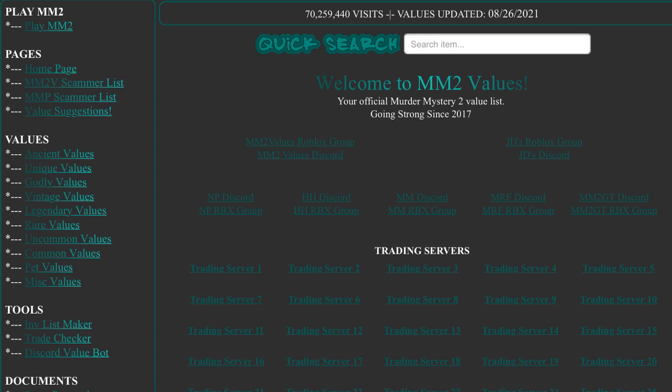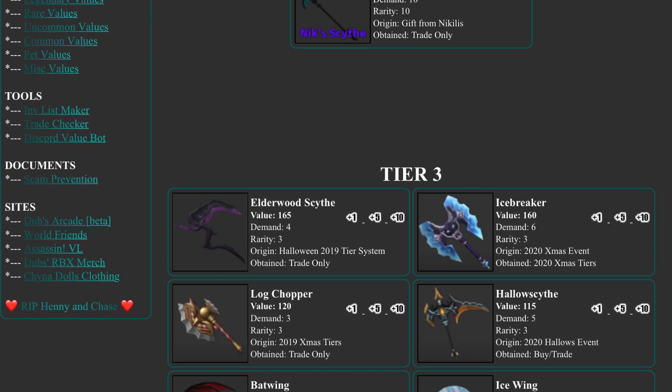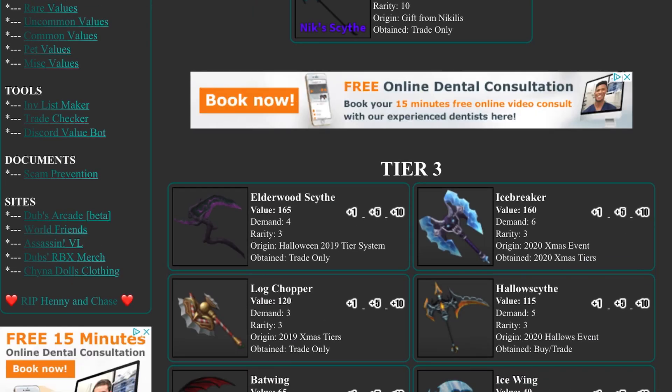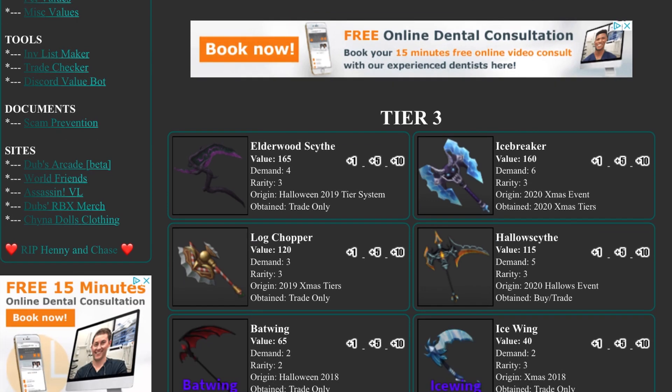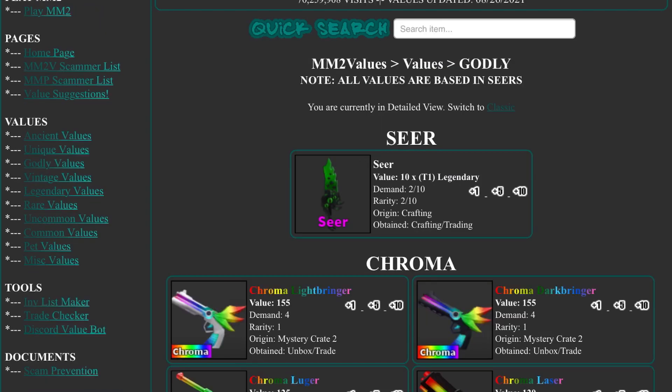Corrupt is rising a little bit — it's at 495, so it's definitely rising a lot. Let's look at Ancients. Elderwood Scythe actually dropped, which is kind of sad. Icebreaker gained some value. Log Shopper and Hollow Scythe gained a little bit. Batwing just dropped so much — it got duped really bad. Ice Wing is maybe the same or might have dropped 10 or 50. Elderwood Scythe dropped by about 25 seers.